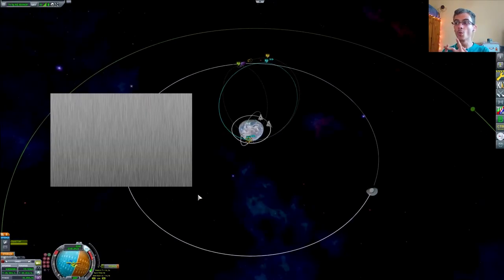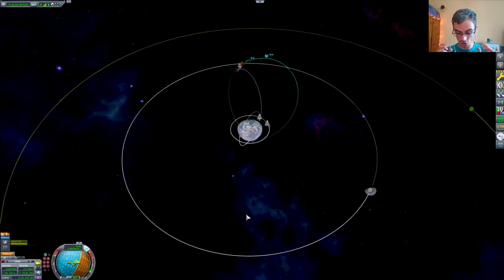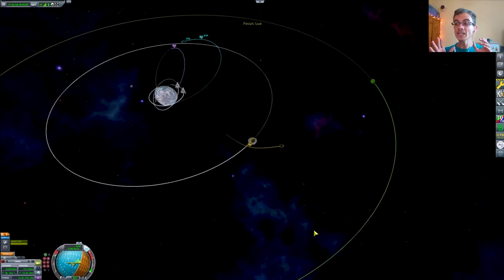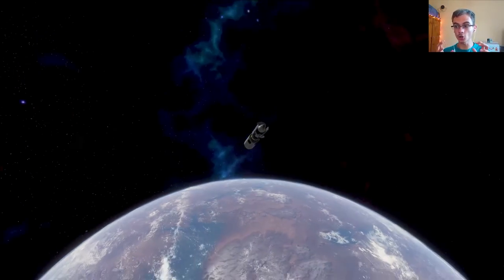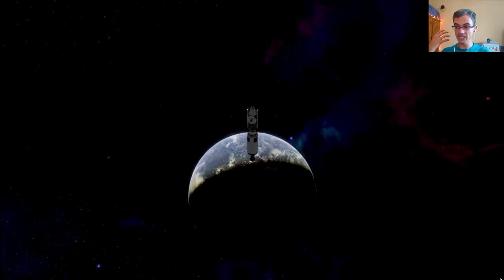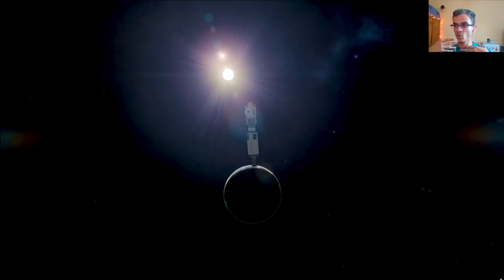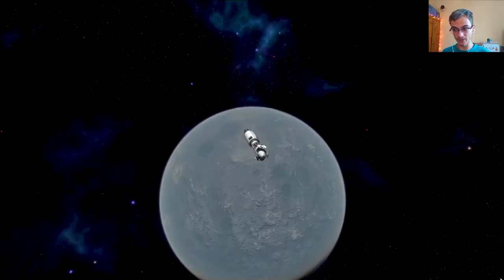These things have to be made of either steel or carbon and just be sturdy as hell. They don't need to be made of jelly. Why is this thing wobbling so badly? Why am I so mad about it? I don't know.